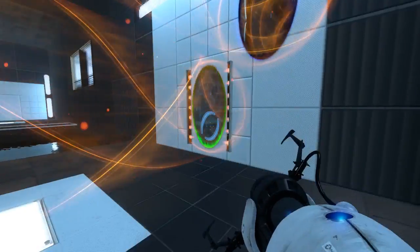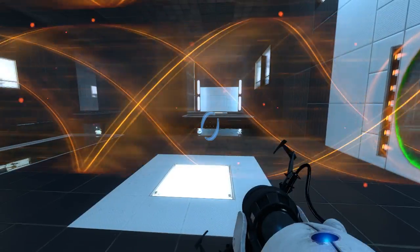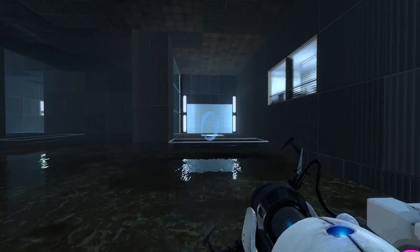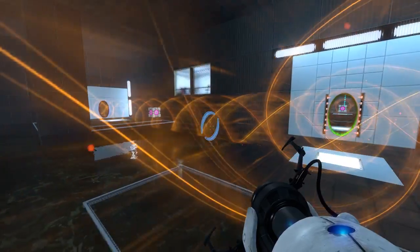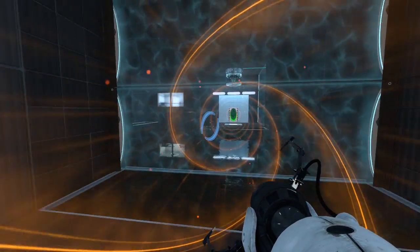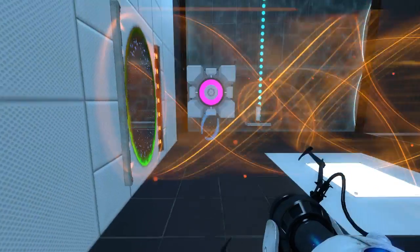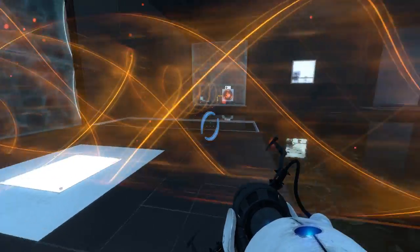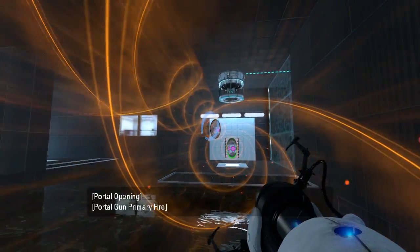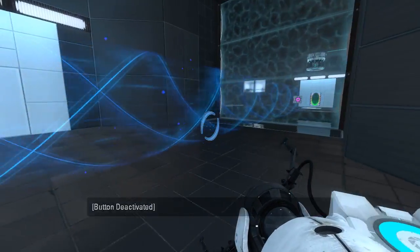That's not quite what I wanted to do. What if I put the cube right there? There we go — that should theoretically work, assuming the cube goes through the portal before I go through the fizzler. It's okay, I can fix this. So I have to give it a little bit more lead time. There we go, that works. Now I have to run over here and pull this off the button. There we go, saved it just in time.